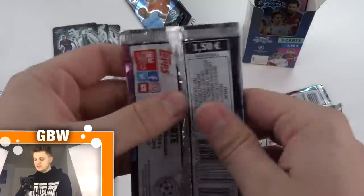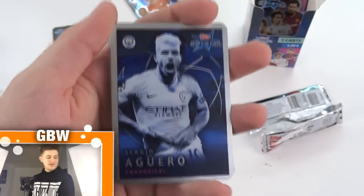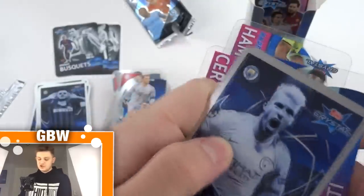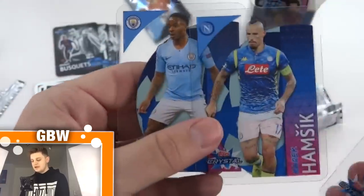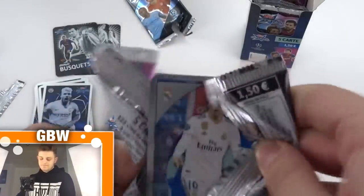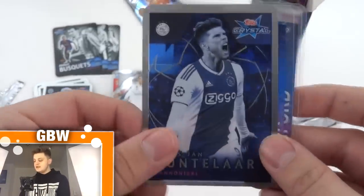This is the Raheem Sterling, Lewandowski and Hamsik pack. We've got Umtiti, and wow — Sergio Aguero Cannoneeri! All those Cannoneeri players are incredible — imagine making a dream team out of them. Aguero of Manchester City. There's Umtiti again and Hamsik — who's on the front of the pack, what are the chances? Then Luka Modric base card, the Ballon d'Or winner. And Klaas-Jan Huntelaar Cannoneeri — unfortunately the first Cannoneeri swap.